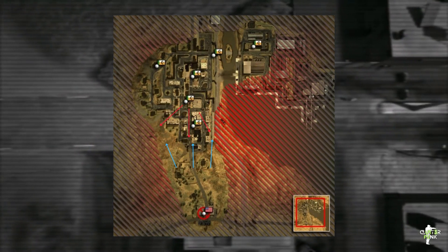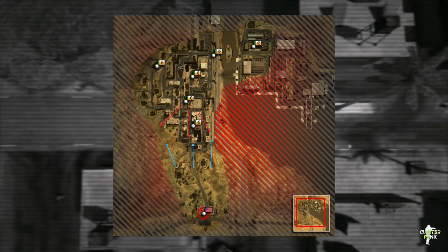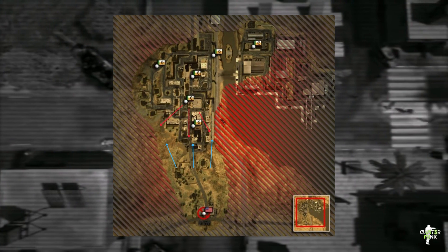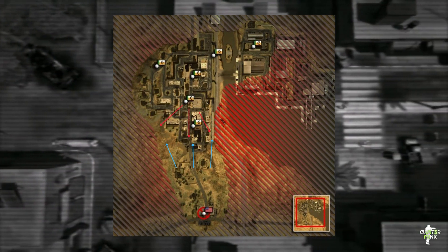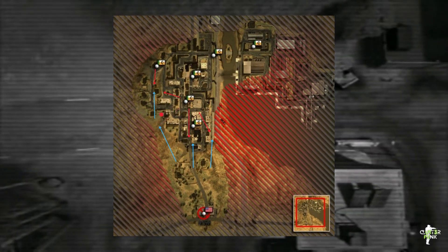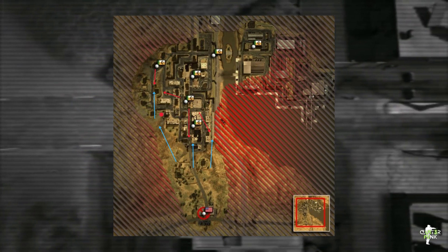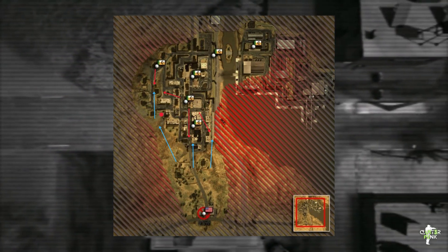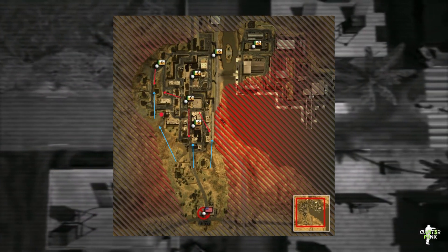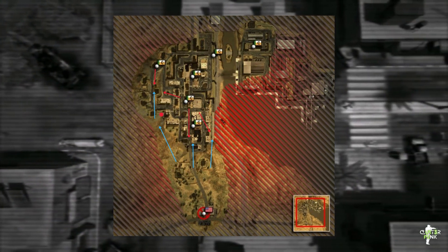On Strike at Karkand, the Americans are assaulting from the south and the MEC are defending from the north. You've got three possible routes: up the flanks or straight up the middle. The prevailing strategy was to push the western flank and go up the hill to Suburbs. Suburbs allows complete map control — it's basically the control point for this map, letting you influence all three center flags.